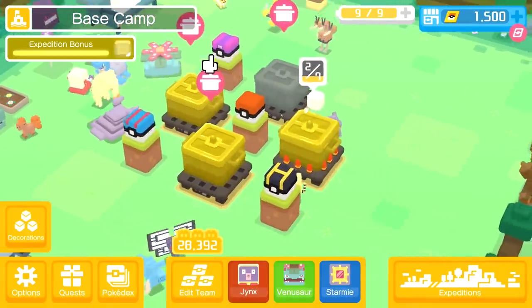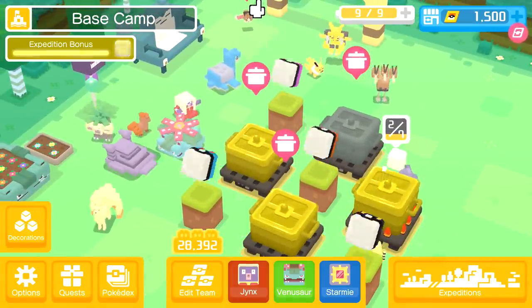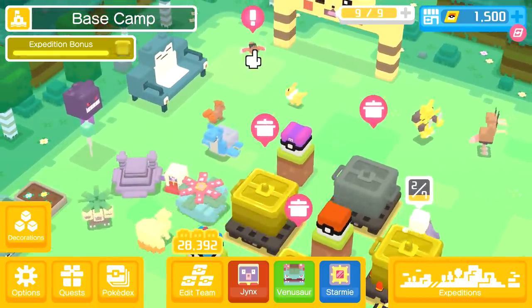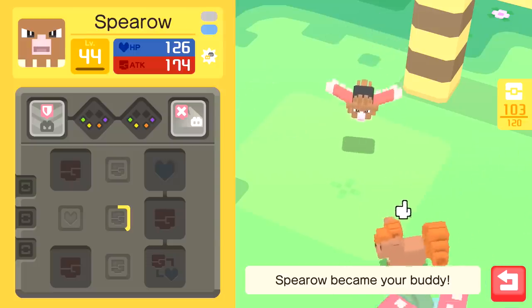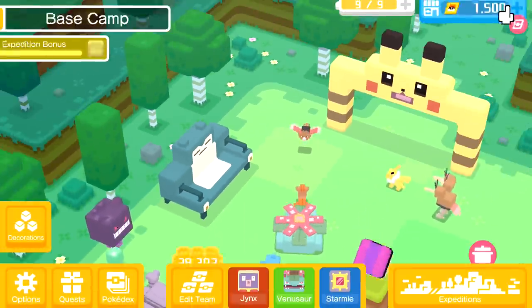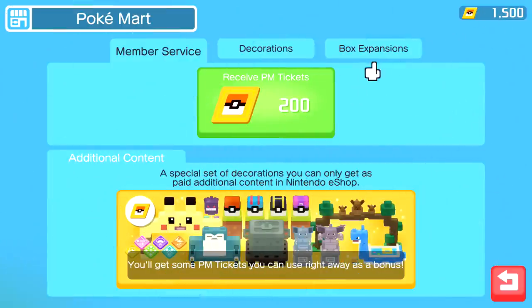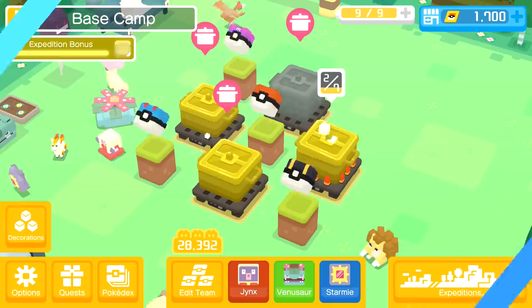Hello Zebra Herd and welcome back to Pokemon Quest. Today we got ourselves a lot of stuff. We have our cooking pot, a level 44 Spearow as our daily reward, as well as 200 more tickets to grab. We have three cooking pots, one of which will be a legendary that we'll be opening right now. And then we also have an expedition bonus. Lots of cool stuff is happening.